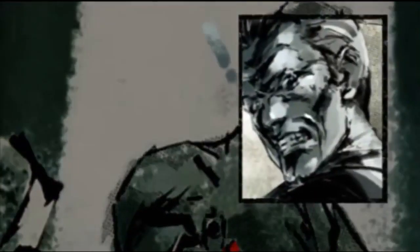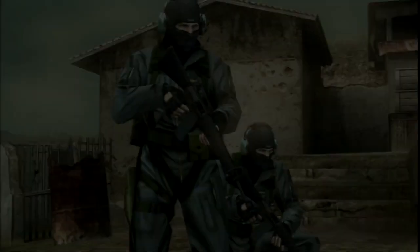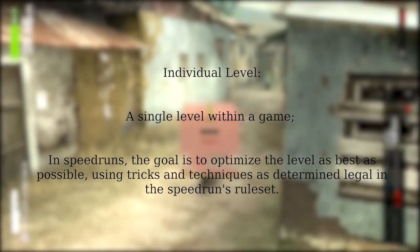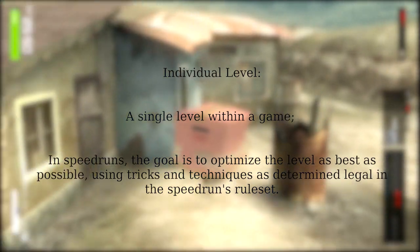Peace Walker may be a goofy game and a goofy speedrun, but one thing that remains true regardless is that the IL scene is rather well developed. For the uninitiated, IL speedruns are fairly self-explanatory. A runner will attempt a single level of a game in an effort to optimize that level as best they can, using whatever tricks are available to them within the confines of the speedrun's rule set.